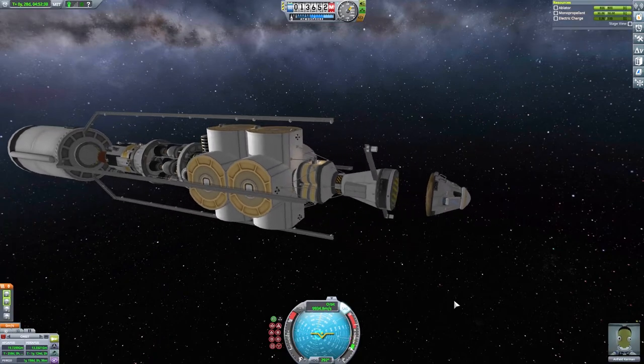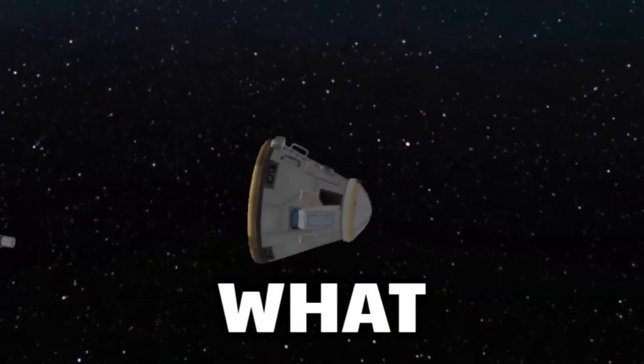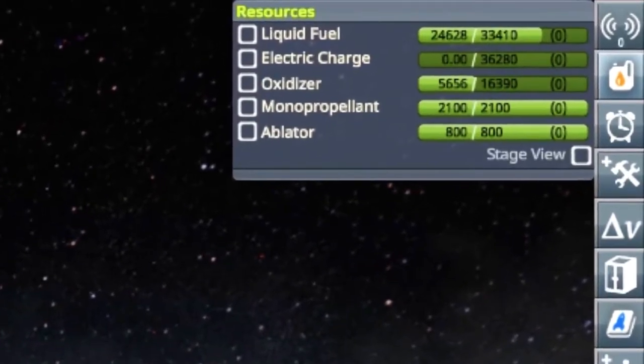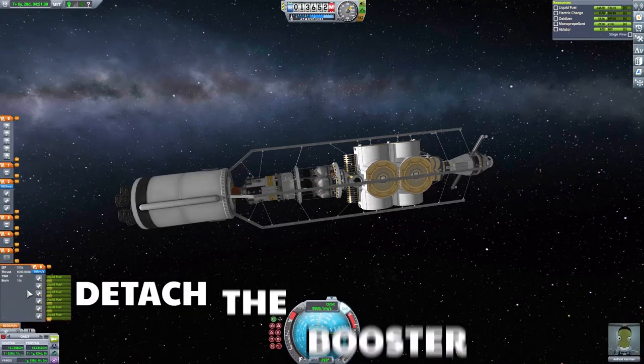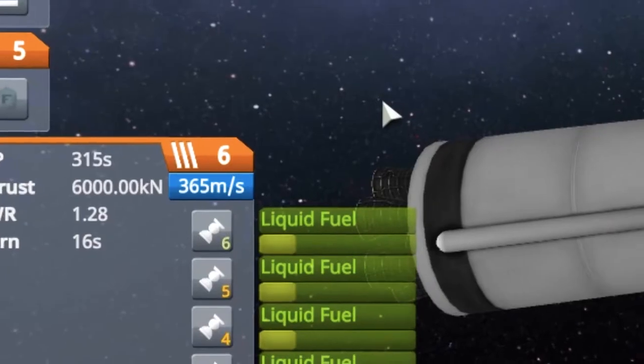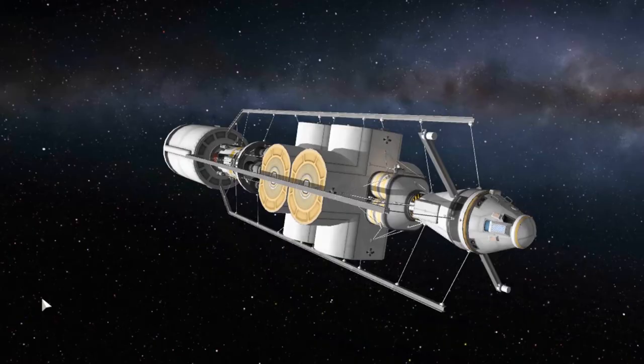Now here's where things went horribly wrong. We're back, but we're out of electricity and this is a problem. But there's a solution — if we detach the booster, we can get our solar panels out. But I have a problem with that solution: there's so much fuel left in it. But it has to be done.